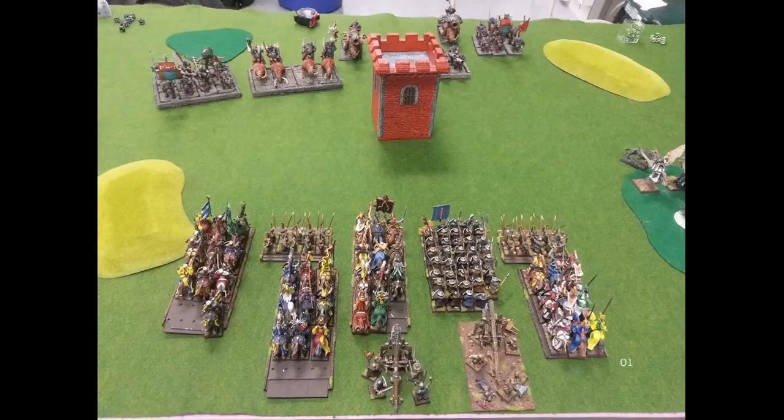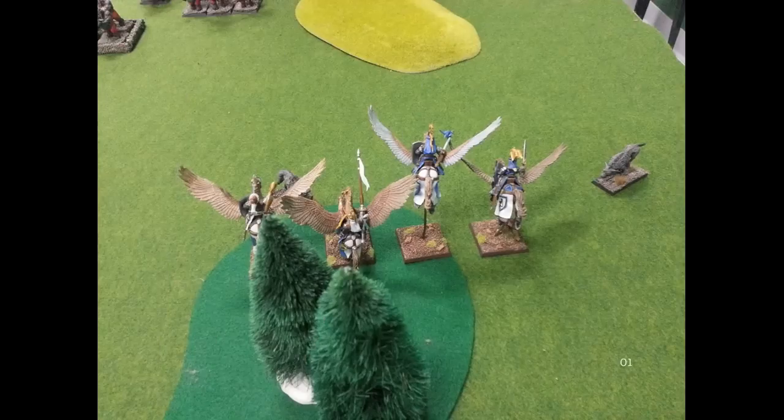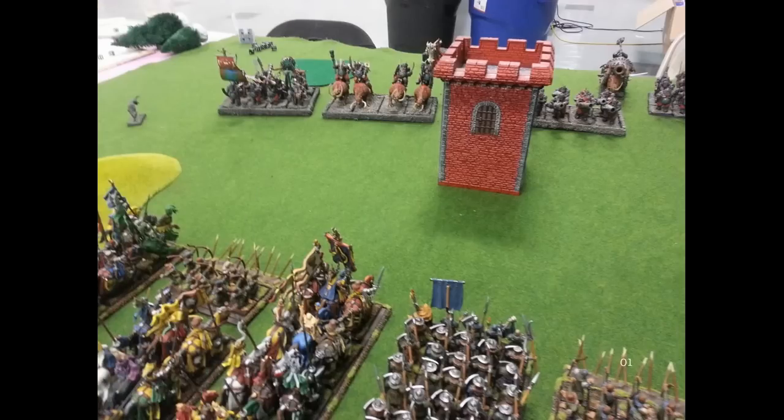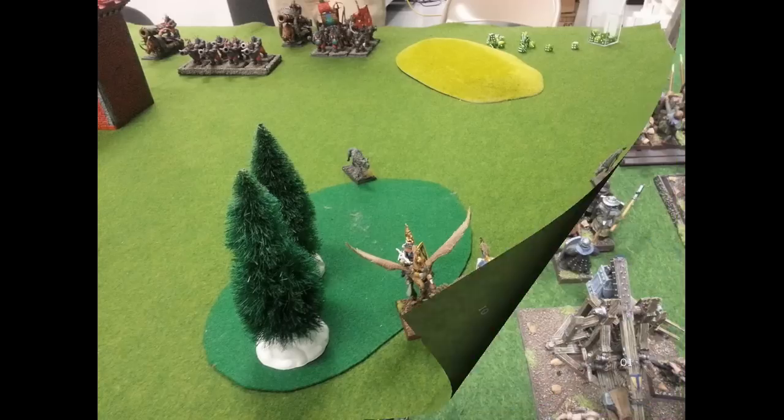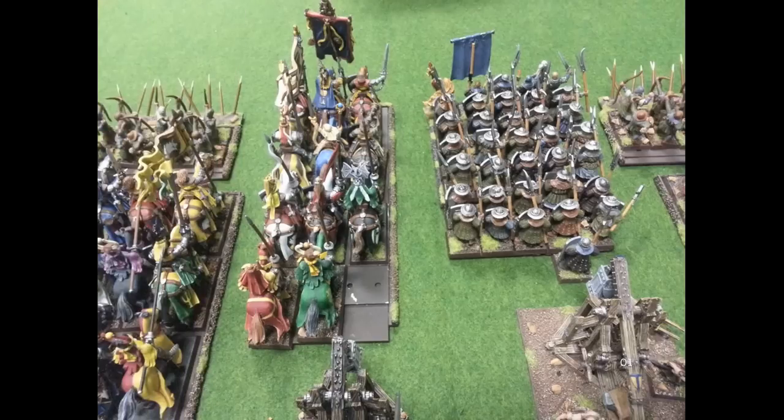Ogres go first so I can get the Blessing. In the last game he held back and made me come to him, but this time he's being more aggressive — I think that's a smarter way to play. He throws his Sabertusks up by my Peg Knights, otherwise just moving around. He shoots at me and I fail my panic test again. Peg Knights are a lot of points — I'm just going to have to keep them within my leadership and BSB reroll. Otherwise he kills a Knight. Not too bad.